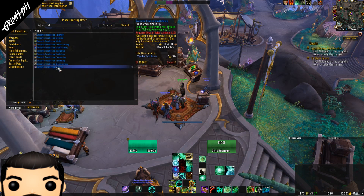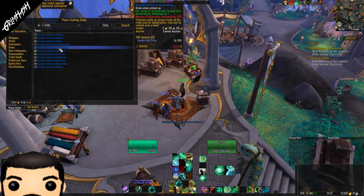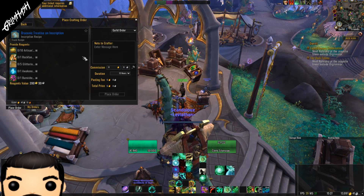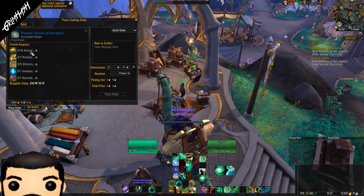Simply click on the one that applies to you and away you go. I will say, if you're doing this as a guild order or private, you can actually select to give them nothing and just ask for the order. At least put in the material stuff — come on, don't make them use their supply. And if you're going to do that, at least generously tip.